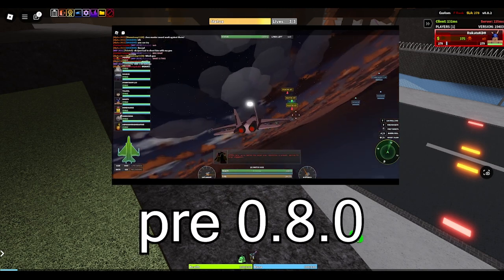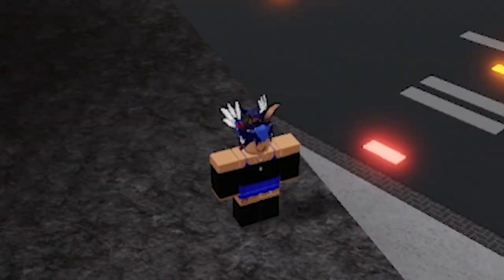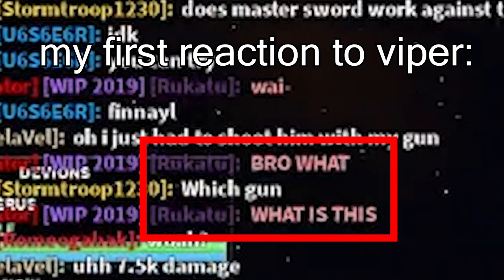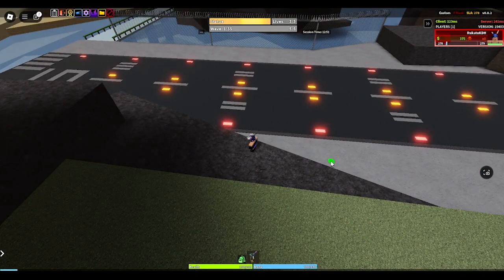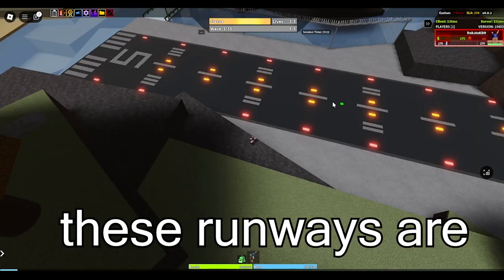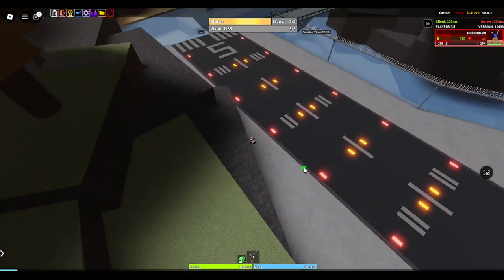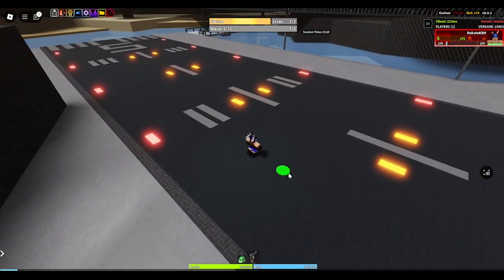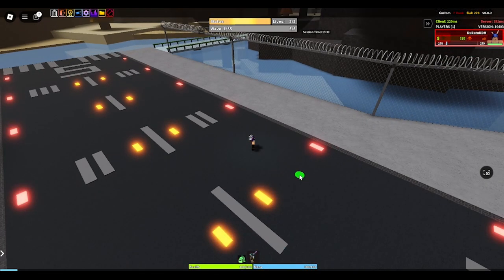Prior to 0.8, your jet would immediately be in the air after the load screen, and in hindsight it doesn't make sense. Like, how could you be teleported into the air immediately on a plane and have no idea what you're doing? In 0.8, your plane will start out right here on the runway, so it actually makes sense for once. These runways are in certain areas, and there would be two there normally if you're in a server with a few or more people.